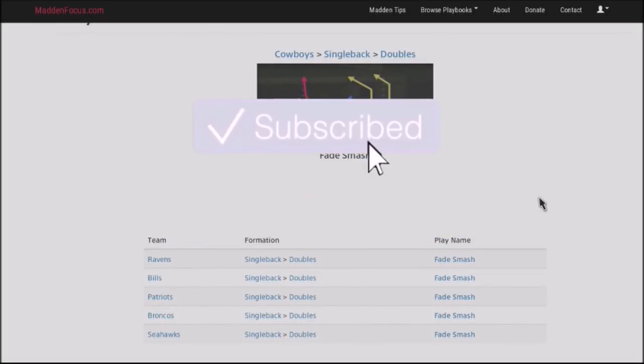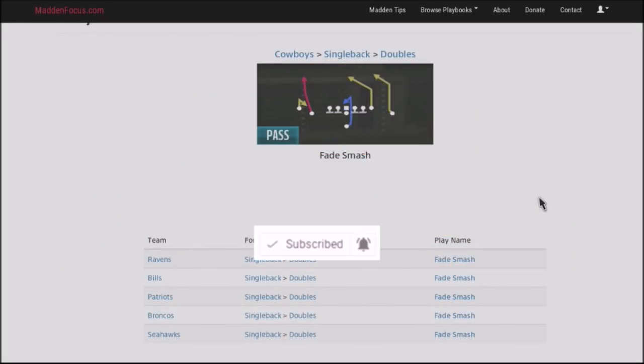If you're new to my channel, make sure you hit the subscribe button and that notification icon so you can never miss an upload. We're going to be jumping back into the Cowboys playbook. I've got a master scheme that is actually online on my Patreon account — five different formations, 20 different plays. This is a play I'm going to be adding to my second edition of this playbook, primarily because of how effective it is.